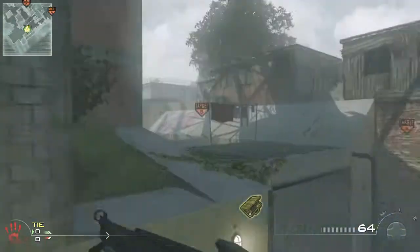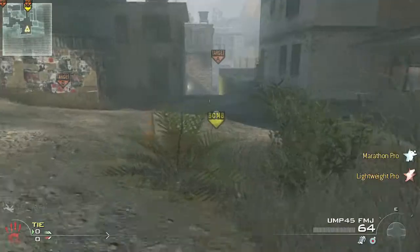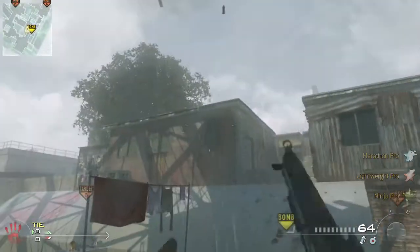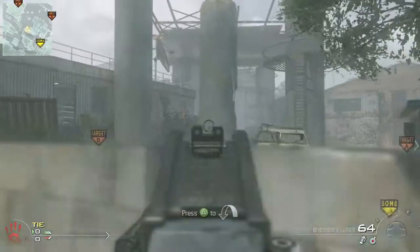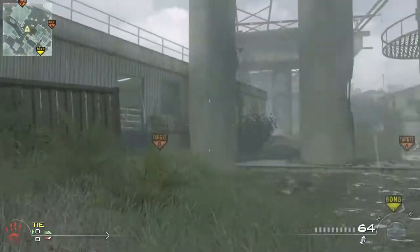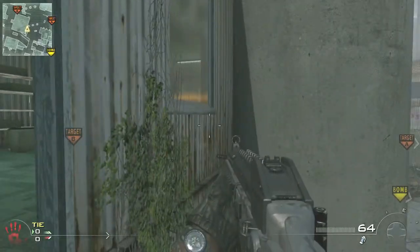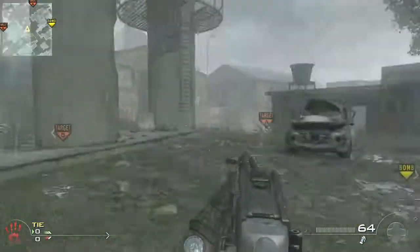Second rush route: throw some stuns over here, throw a stun over there — don't waste them all though. Run straight up over here, check this area, make sure you don't see anybody going down the hill or something. I like to throw a nade way back there behind green office so it lands right at the wall over there.